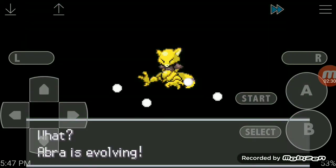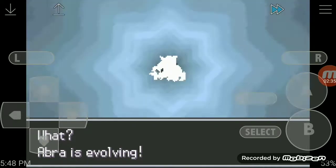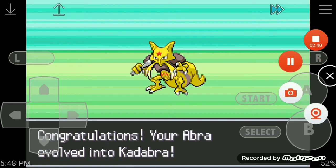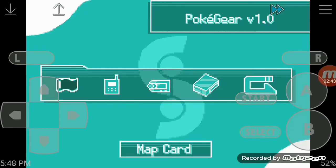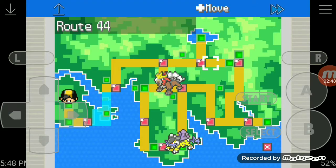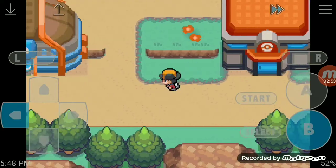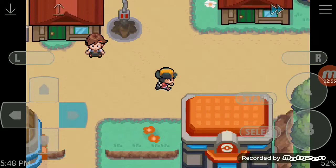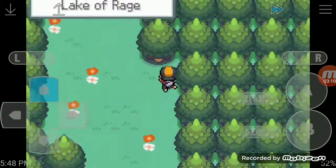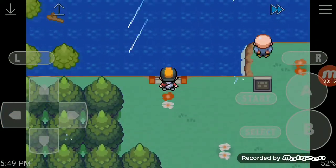And then we have a Kadabra. Next I'm going to show you how to get Alakazam. Open up your Pokégear and go to your map card, then fly all the way to Mahogany Town with your fly Pokémon, and then go north up to the Lake of Rage. Make sure you have a Surf Pokémon — you need a Surf Pokémon.